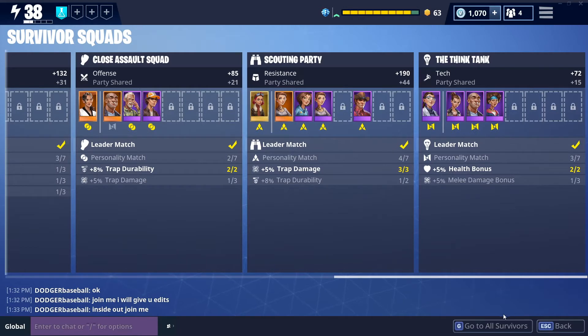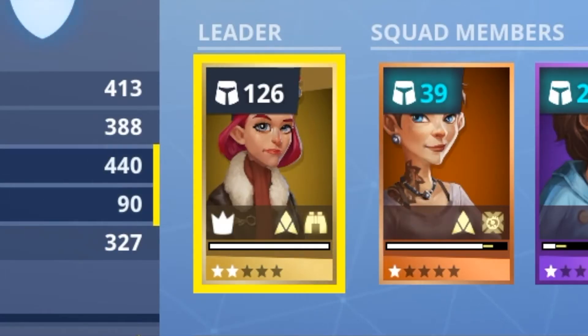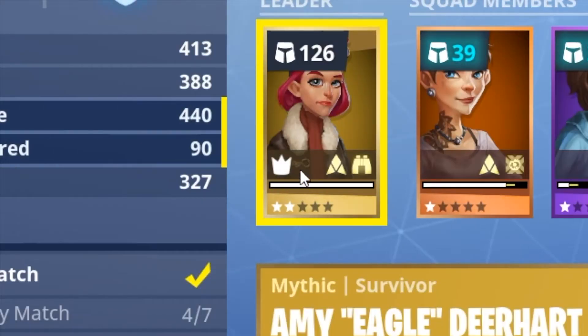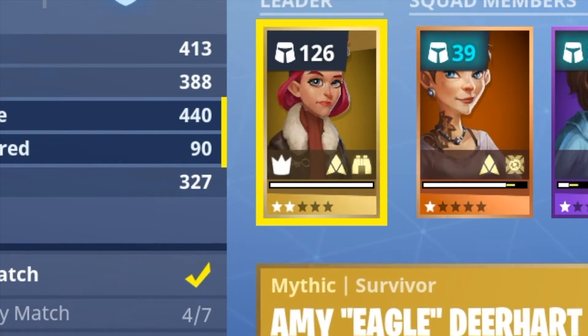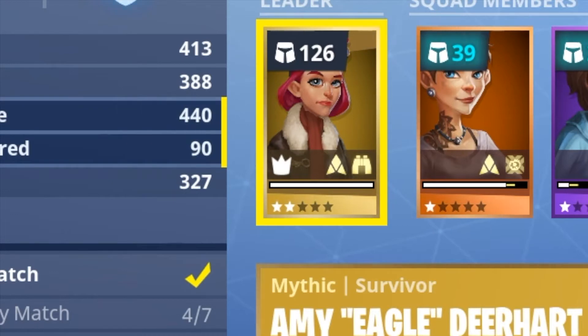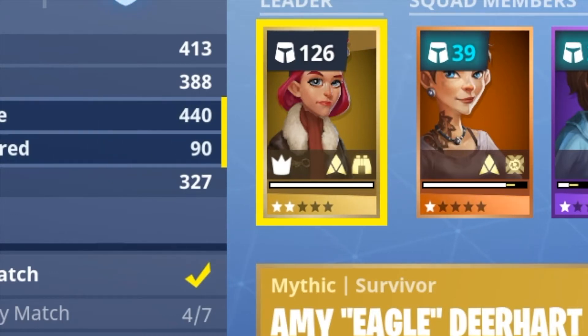When placing survivors in the Survivor Squads, you'll notice there is a position called the leader — the lead survivor. This is one of the most important players in the squads as they have the largest impact on your stats. On top of that, they're the only survivors that can come in a mythic rarity. You can identify a lead survivor by the crown in the bottom left of their card, and you can tell which squad they belong to by the symbol in the bottom right.